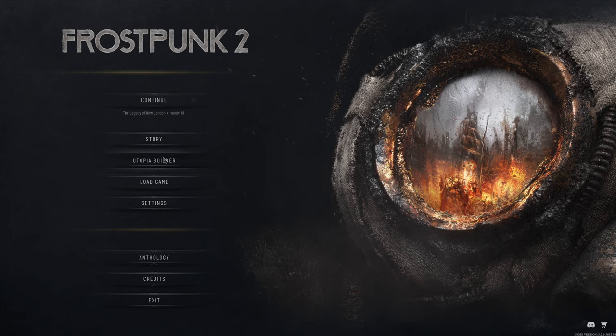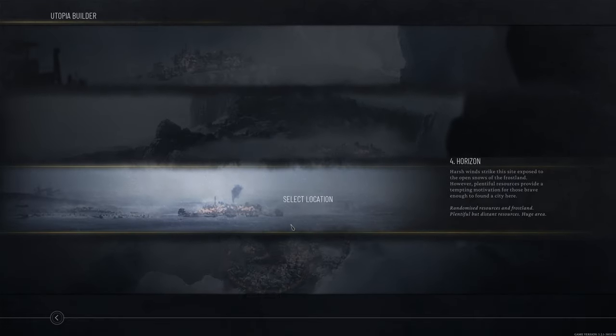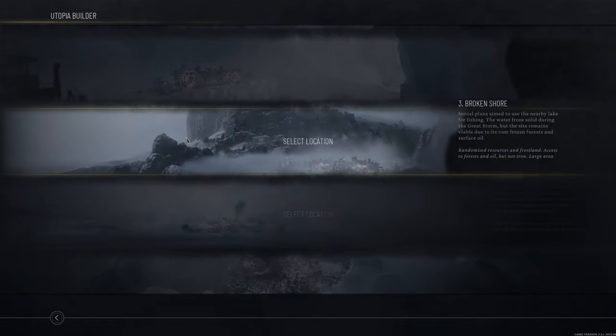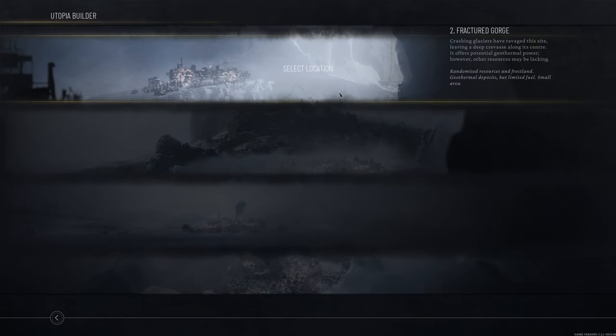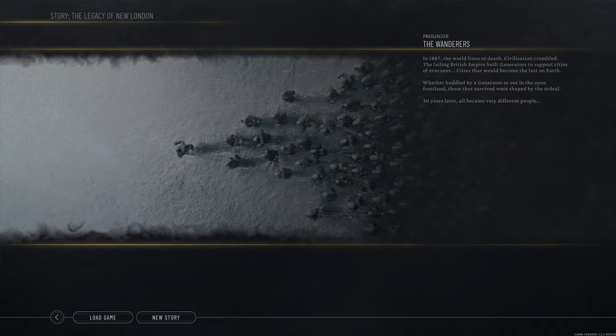There are two ways of playing the game. We can play in the utopia builder, which is sort of the sandbox — you choose a spot and build a town, sandbox style, city builder style, all trying to survive the terrible post-apocalyptic times while keeping the generator going. It's sort of like steampunky, dieselpunk kind of setting — keeping everyone warm, fed, and surviving the apocalypse. We're going to go into story mode because it does a good job of easing us into the different ways of playing. We'll have a central city as well as little offshoot settlements.